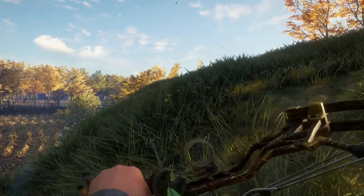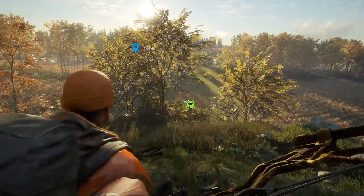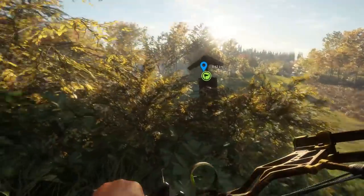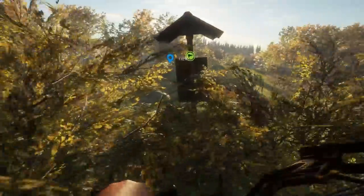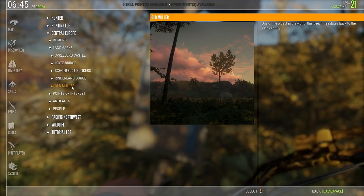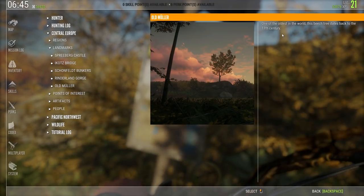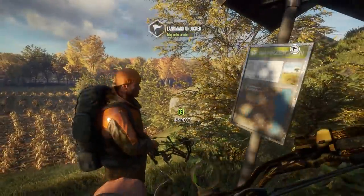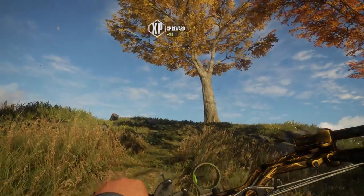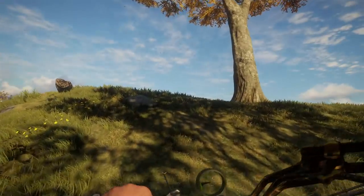I wouldn't say I'm an expert at Hunter Call of the Wild, Taco, but I'm not far off. And this wasn't here before. Well, there's a landmark right below it, so maybe it's a special hill. Let's go get that free XP. I bet that tree has some kind of significance. What does it say? Old Mueller — one of the oldest in the world. This beech tree dates back to the 11th century. That's incredible. Really cool little facts, those things. Yeah, and that's another thing I like — you can actually read what you unlocked right when you do it. Because before, you'd click it and unlock it and have to go into your codex to see what it was. Yeah, it brings it up now with a little picture and everything. I like it.